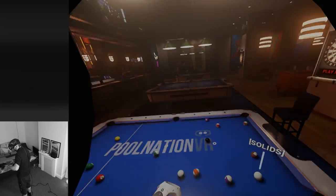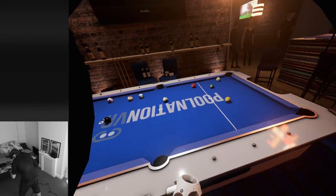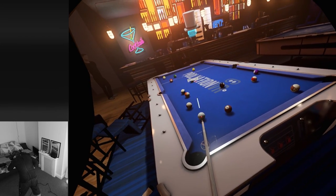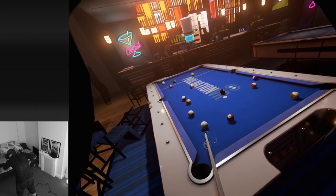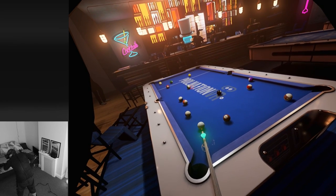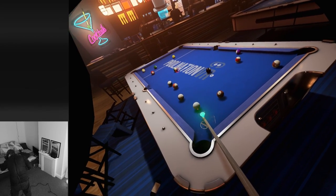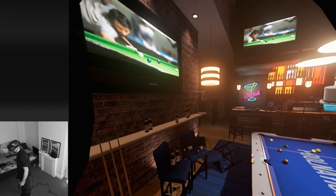Okay, we've got solids - going to go for that yellow over there. One thing I've noticed myself doing is accidentally pressing the teleport button when I mean to select the cue. I think the teleport button would be better placed on the bottom rather than the top. We can actually jump the ball, so let's try doing some trick shots. We'll try jumping it - going to have to give it a big hit. Wasn't steep enough, wasn't hard enough - total disaster, fouled.